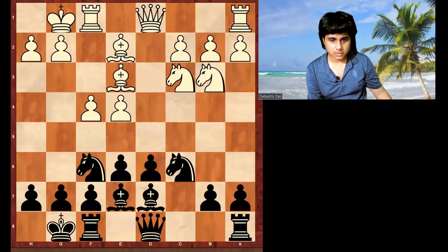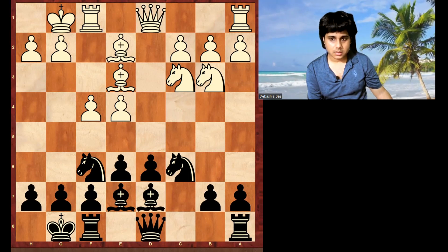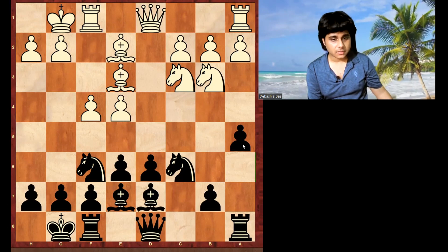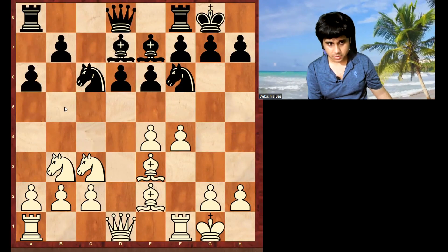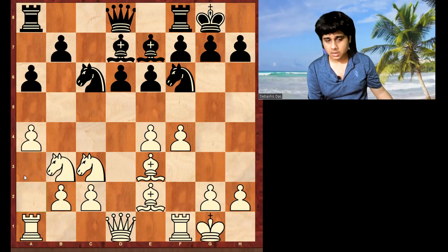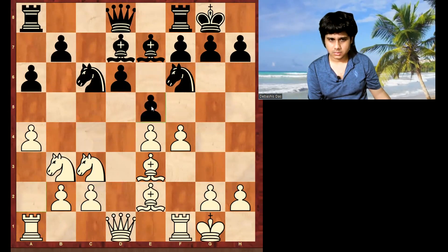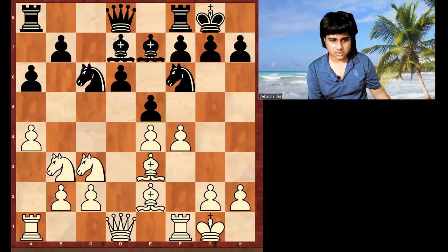Pause the video and find a good move for black. Spassky played the dubious move a5. For a very long time a5 was considered to be good, but actually it's not that good. He should have played a6, with the idea to play b5. If you play a4, then e5 is the correct move. Those days this idea was not that common - if the bishop is on e6 and knight was on d7 then you do this, but this is not a very common idea.